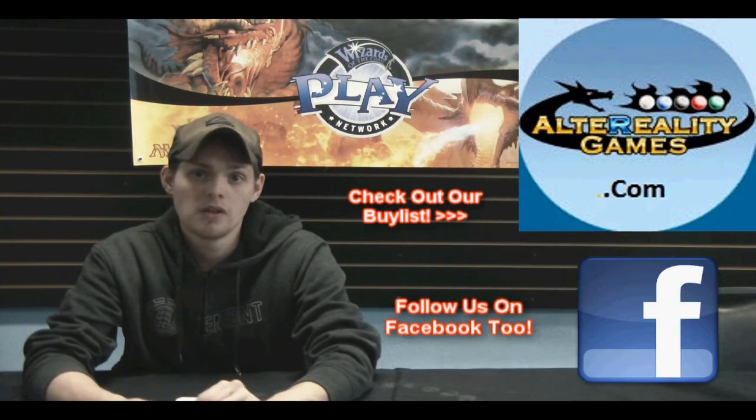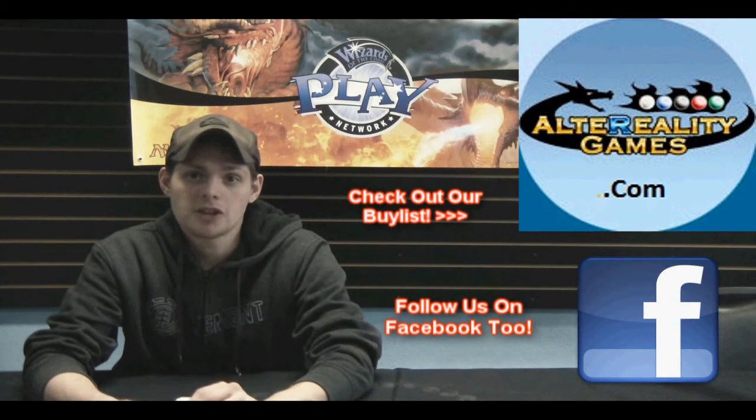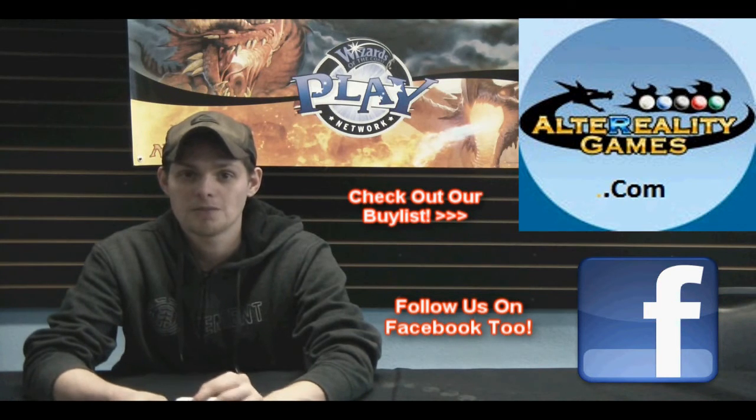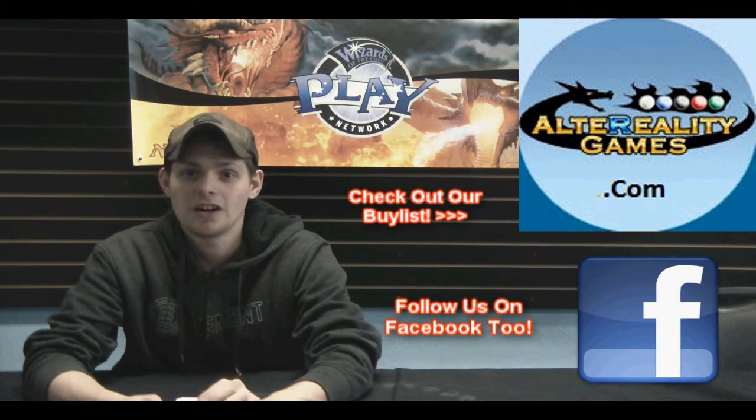And then our final card is Chrome Mox. Obviously, some people play it in their Affinity decks. Mox Opal might be a little bit better of a choice, but people are probably playing that one as well. So those are our top ten Magic cards for this week. Also, check out the Buy List for all those Legacy prices — they're really high right now. It's a good time to sell Legacy cards. All right, have a good one.